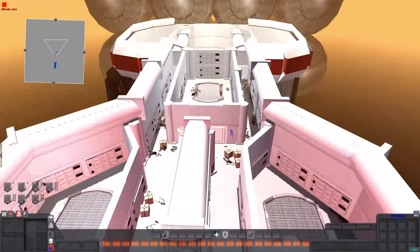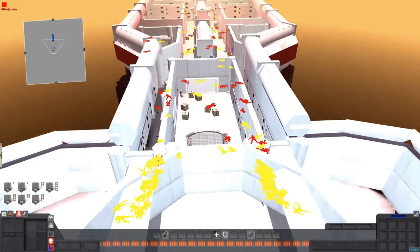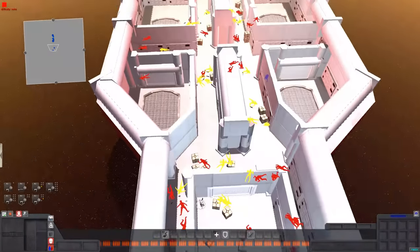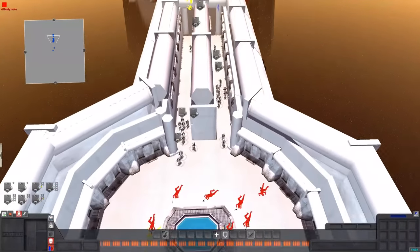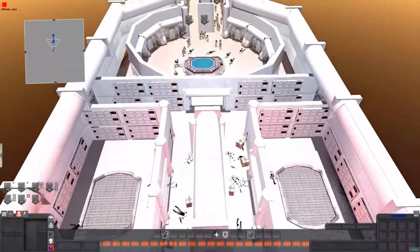They did manage to destroy the rebels and they now own the Tantive IV — proud owners of the Tantive IV. Yellow are dead stormtroopers, red are dead rebel soldiers. As you can see, stormtroopers lost way more than the rebels, but in the end they did manage to win this.